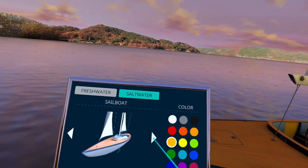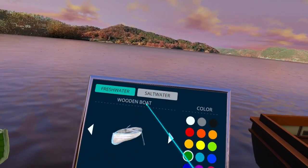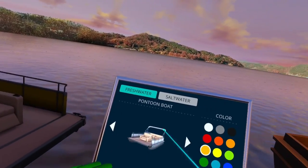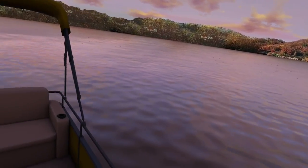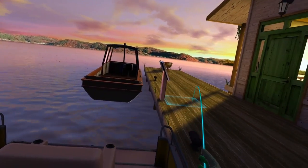Let's see here — where's my other boat? There it is — pontoon boat. Oh, that's right, it's freshwater. So you got your freshwater pontoon boat. And there you go — you can stand on it over here and play around like you're driving it and waving at the people.